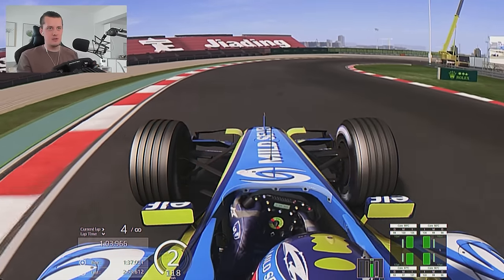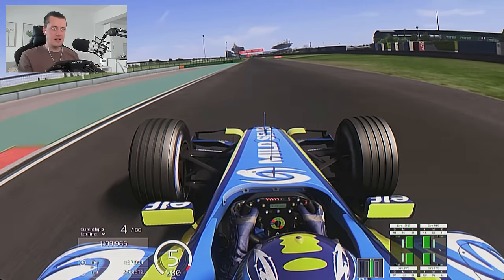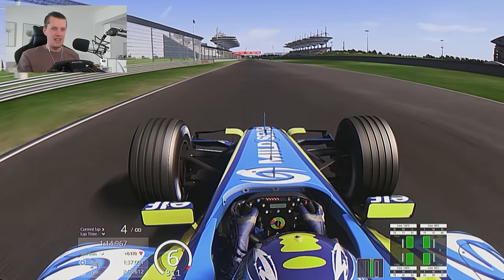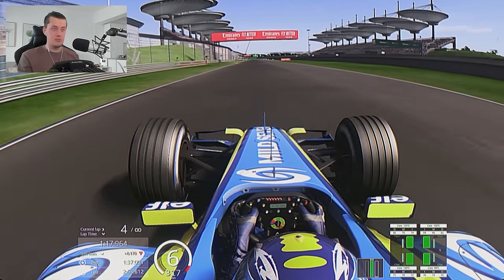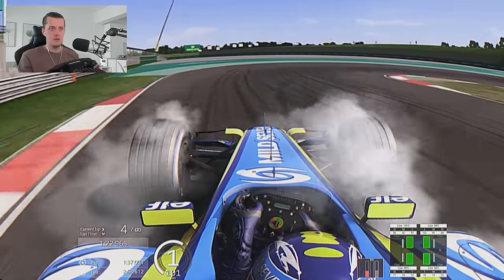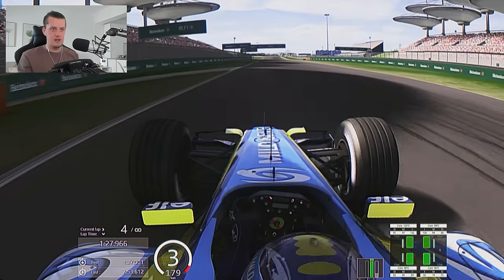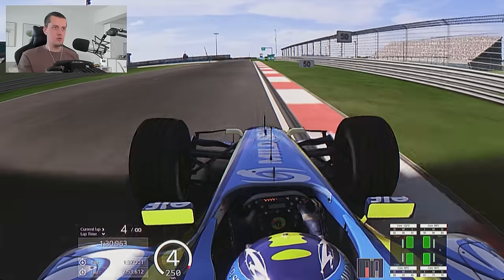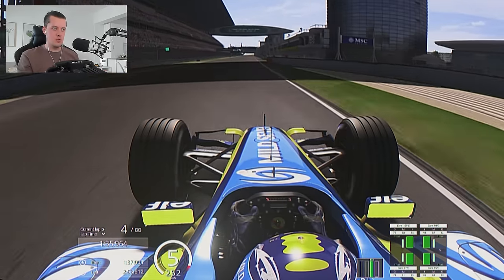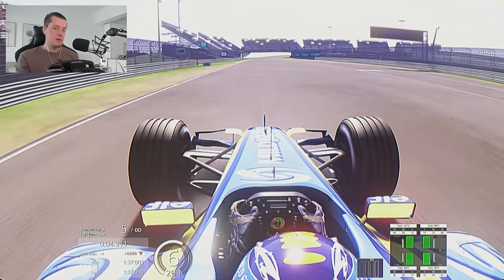On the brakes a bit earlier this time — much tidier, keeping it in second. But a big mistake: a load of understeer in second gear, had to drop to first. That's going to cost us. We're only a tenth down, so to be fair that's not bad given the error. We get away with it — a bit of rear locking helps us drift the car, a la F1 2023 style, through the final corner. Up to the line — 37.0 matched. So a big mistake but I still feel we can do better with setup.